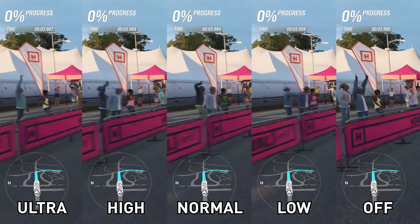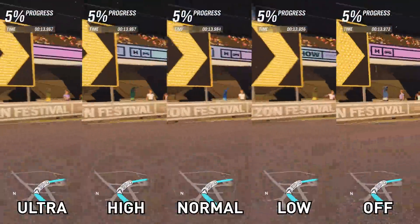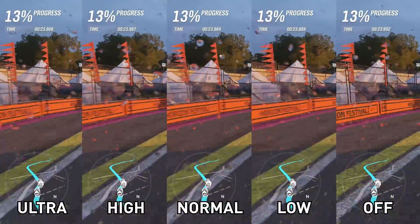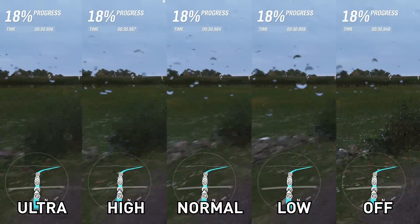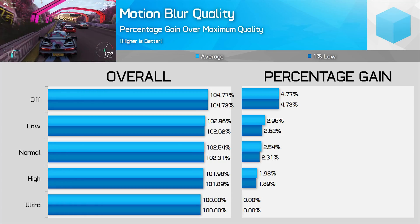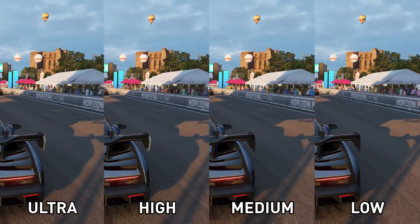Motion blur is a contentious option, but for racing games it does add to the presentation given the high speeds you're moving at. There are two separate options — one controls the quality of the technique, the other the shutter speed. There's no performance difference between short and long shutter speeds, but short looks better. Ultra and high are both pretty similar; it's when you move down to normal and low that sampling quality reduces quite a bit. Aside from turning off motion blur entirely (which gives a 5% boost), I'd recommend using high — it gives nearly the same visual quality as ultra with a 2% performance boost.